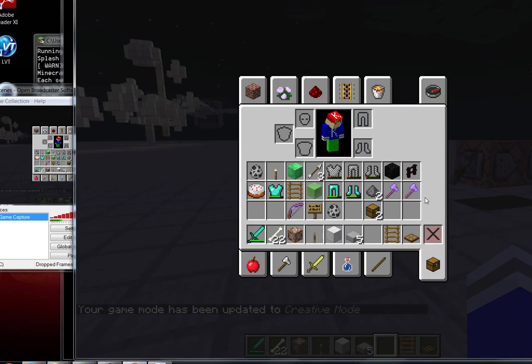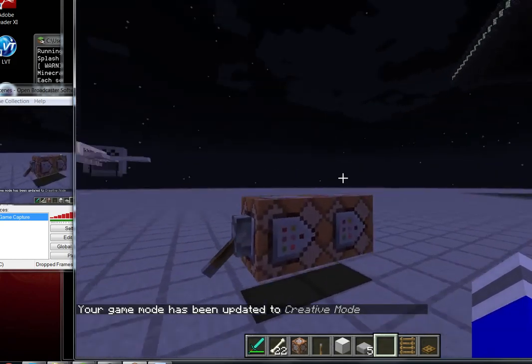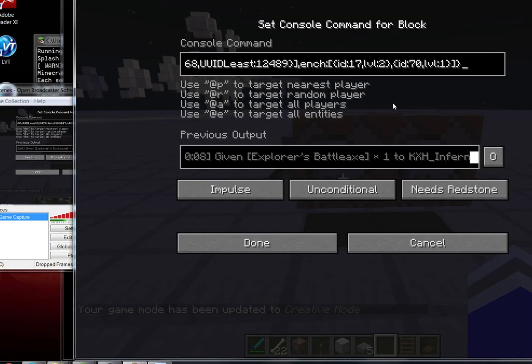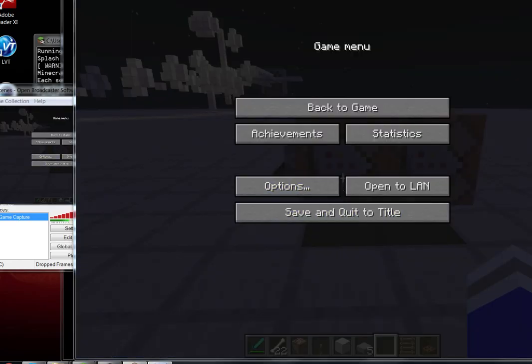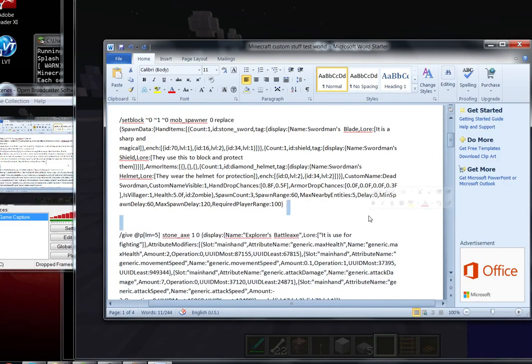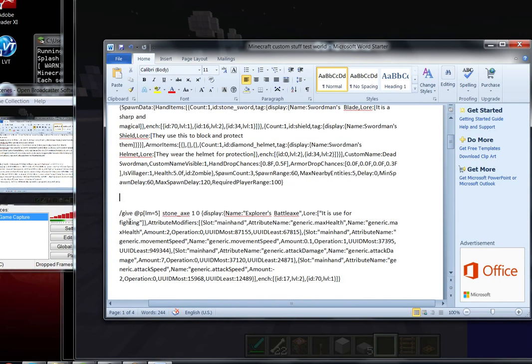Alright, that means this shop — as you can see, there's only two command blocks for this shop. The first command just says give this player this. Give player lm — lm means level minimum equals to 5.